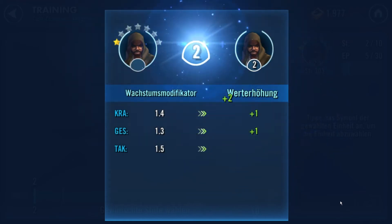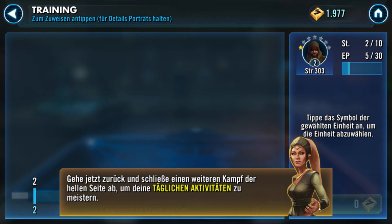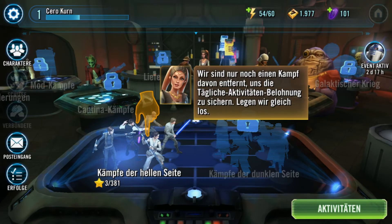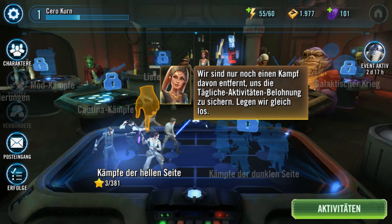Wie gesagt, alles was wichtig ist, sämtliche Statuswerte, sämtliche Strategien, werde ich im Laufe des Let's Plays erklären. Ich werde euch in der nächsten Episode erklären, was ich mir vorgenommen habe. Diese Episode ist komplett dem Tutorial gewidmet. Gehe jetzt zurück und schließe einen weiteren Kampf der hellen Seite ab, um deine täglichen Aktivitäten zu meistern. Das machen wir – wir klicken also hier auf helle Seite. Wir sind nur noch einen Kampf davon entfernt, uns die täglichen Aktivitätenbelohnungen zu sichern. Legen wir gleich los.